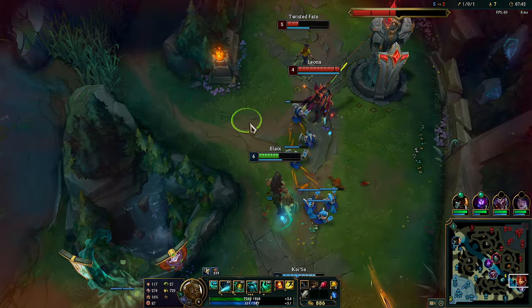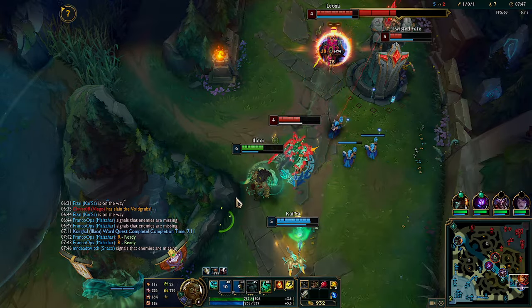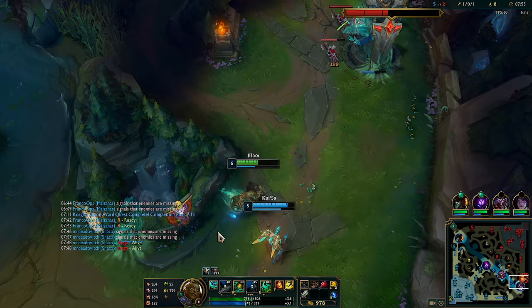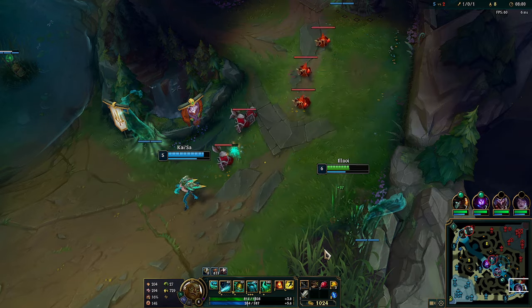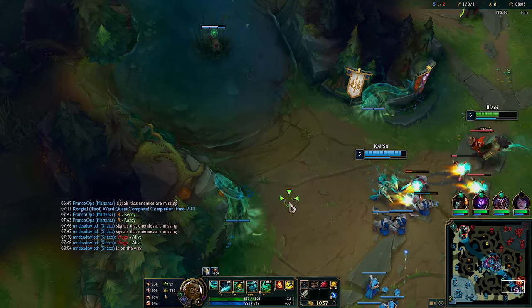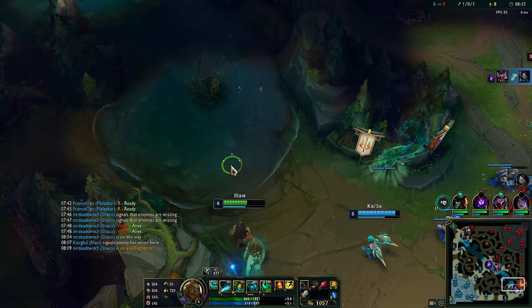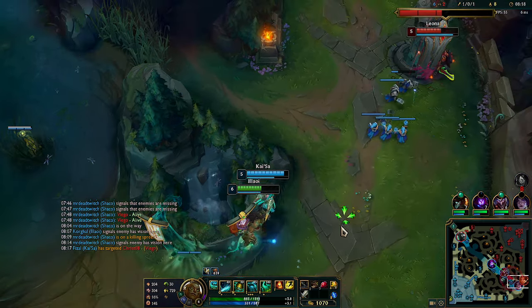We're getting a bit low ourselves, so we need to be careful. Nice, nice — nice to keep poking them. Getting a bit low on mana, but it's okay. We see Diego on the river, so let's back out. Probably gonna use another ward. Diego's still there.